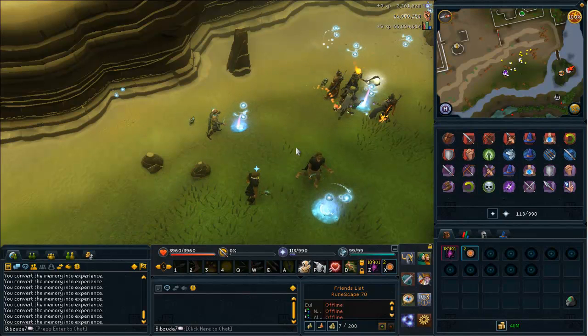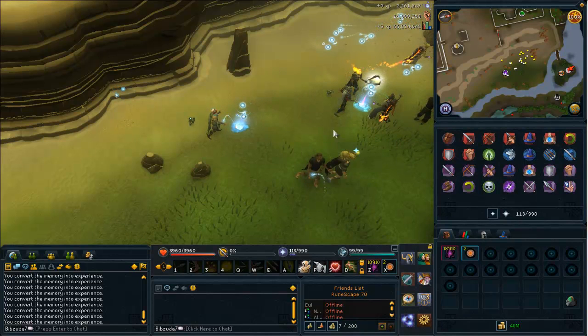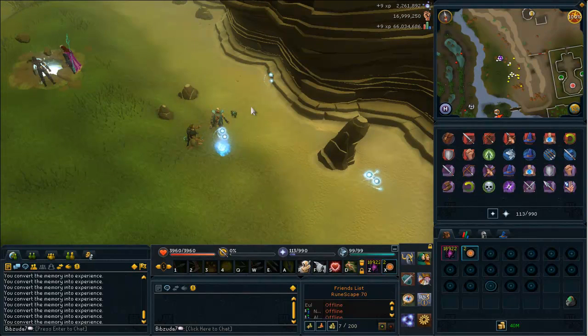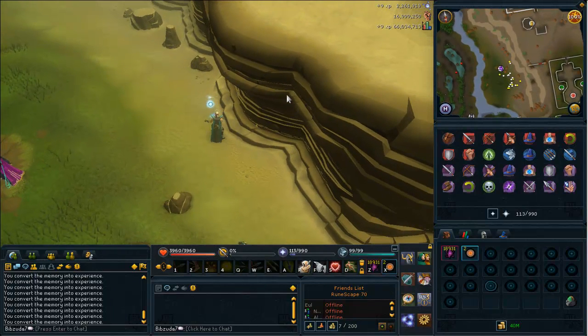Most people who are training already know that, but yeah. One thing here is I get like three energy per harvest, which is different from before — I think you only got one or two at the Canifis location and at the mobilizing armies location I think you got two as well. Here it's three, so that's why I have so much energy already and I'm only one level into the area.